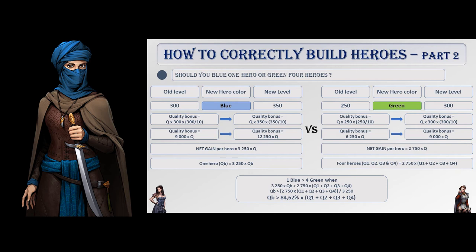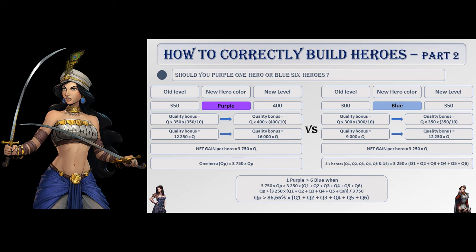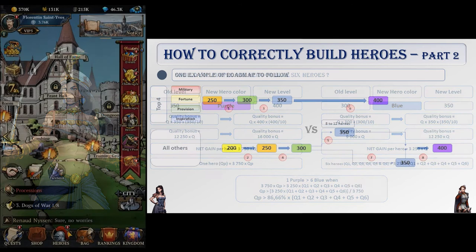But remember that maiden bonds, paragons, and enhancement should also be taken into consideration. This is the same matter when considering upgrading one hero to purple or six to blue — you can apply the same reasoning as the numbers are fairly close to those before. Go purple if the quality of said hero is at least 85% of the sum of those six heroes' quality.